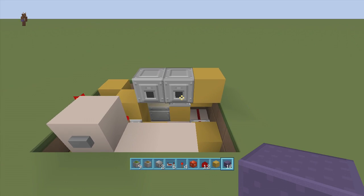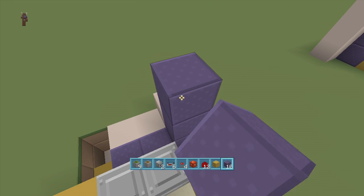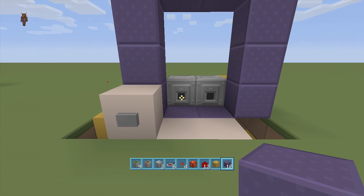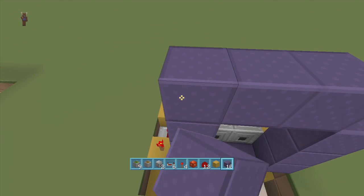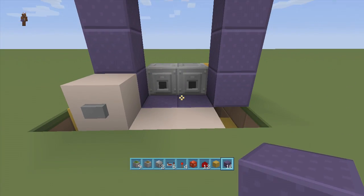Next we're going to place our nether portal. Take out your obsidian blocks and put two blocks down here, three blocks up on each side, two blocks across the top, and then three blocks on the other side. There's our full nether portal. If you want you can fill in the entire frame, but since it'll be behind the wall you'll really only see the inside of the portal, so it doesn't really matter.